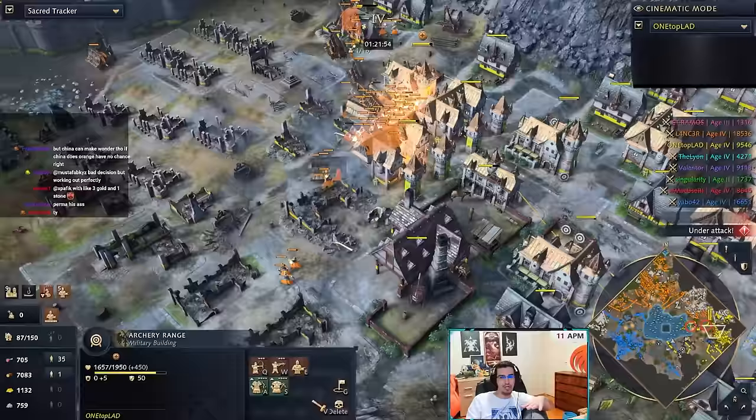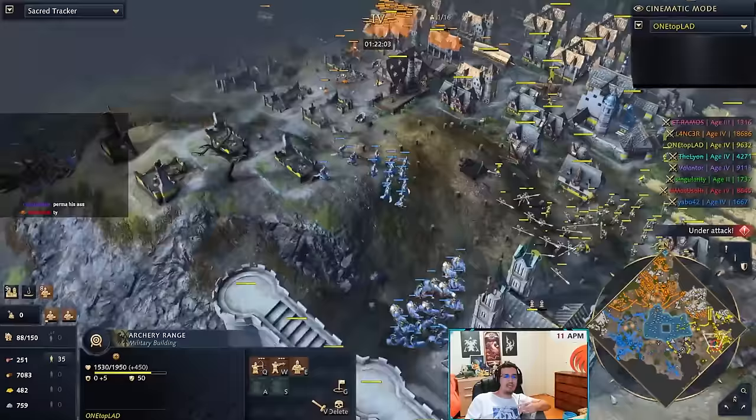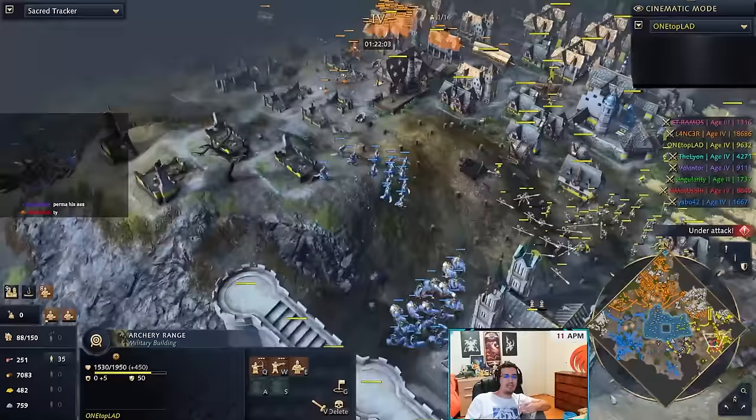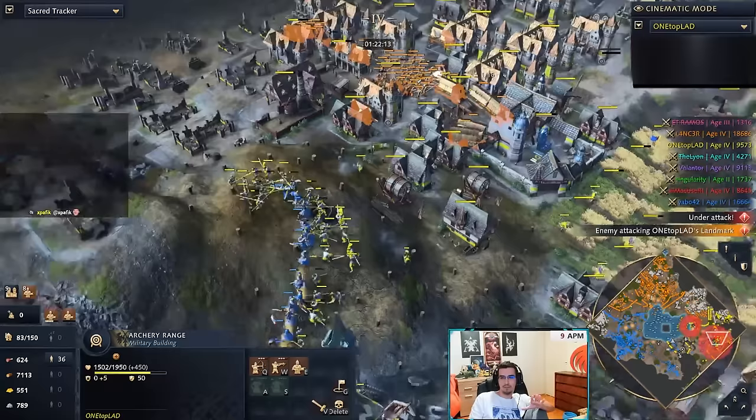I have timed out a player in the chat. Guys, I've said this so many times: if you are playing, don't say 'I should have done this or should have done that' — you're spoiling the game for people. Don't type anything until we're out of the game. Thank you. Even though he's about to get eliminated, you're still potentially spoiling stuff.